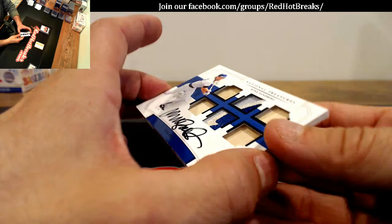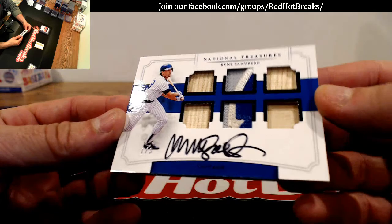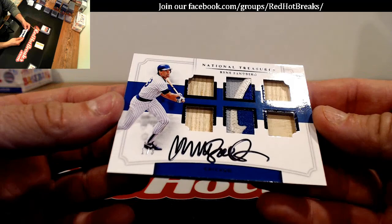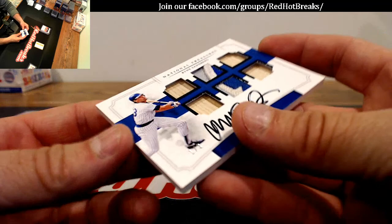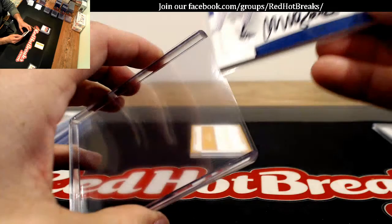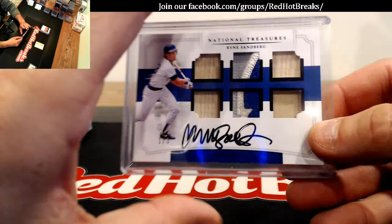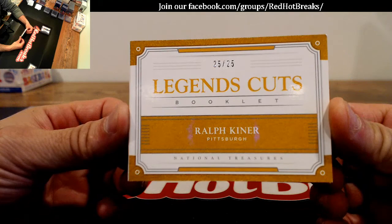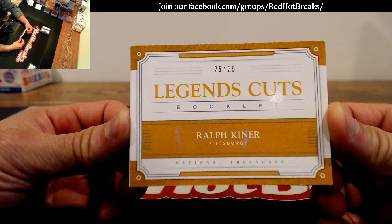Here is a freaking beauty right here — one of three, Ryne Sandberg. Look at that old school patch, man. That is pretty cool. We've never hit this guy's cut — number 25 of 25, Ralph Kiner, 25 of 25 for the Pirates. James. Sweet hit right there. That's going to be cool. Ralph Kiner — we have not hit a Pirate cut before.